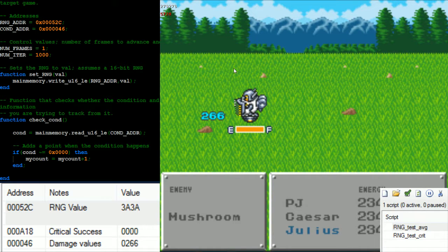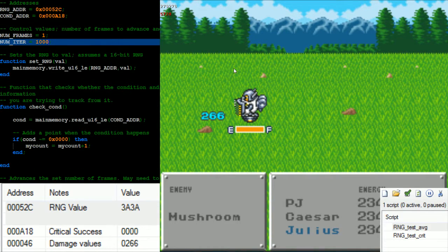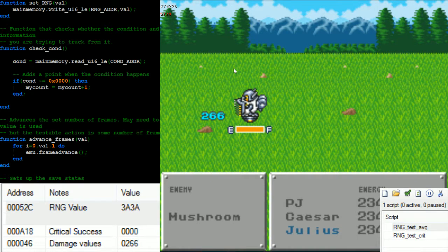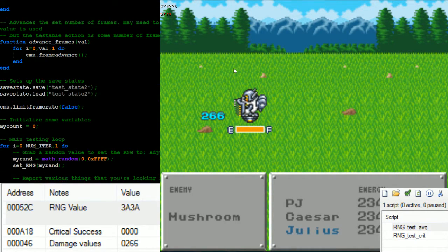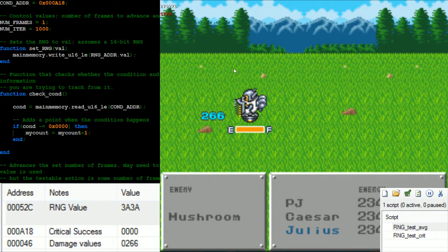Now that we know those things, the script is built around trying to abuse that. The script is built around knowing those addresses ahead of time. In this case we're going to be looking for address A18 as our conditional, and we know that the RNG is at address 52C. The rest is control stuff. The check condition function basically just monitors your condition and makes a statement of: is this what I expect it to be or not? It keeps a running count, and in this case we're just trying to determine whether there's a crit or not. The rest just runs through for a set amount of time, reports what it's doing, sets the random seed by itself, and goes from there.